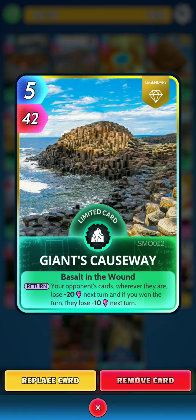Then we have Giant's Causeway. On the return, your opponent's cards, wherever they are, lose 20 power next turn. And if you won the turn, they lose 10 power next turn as well.